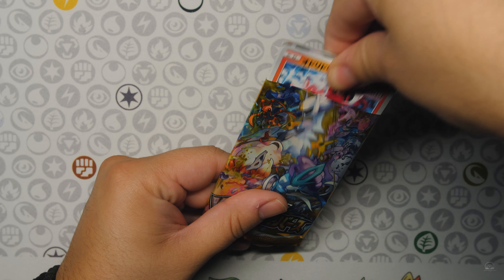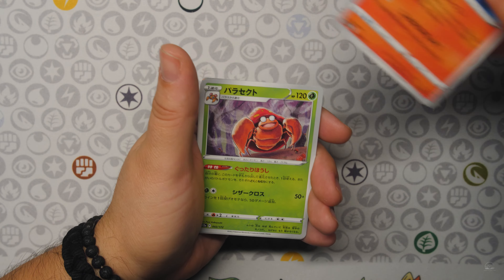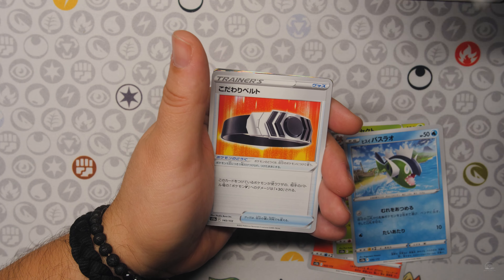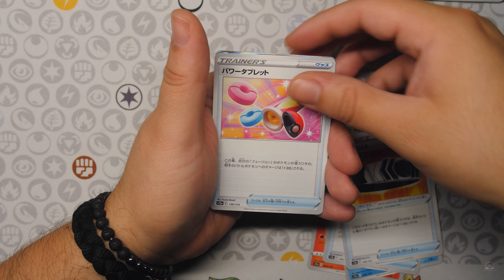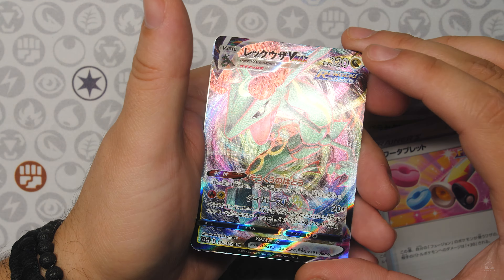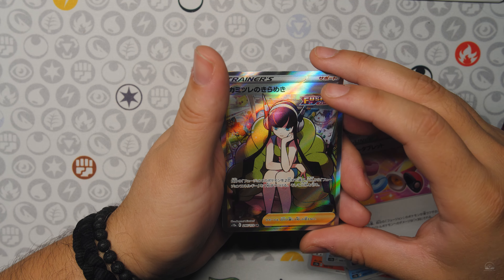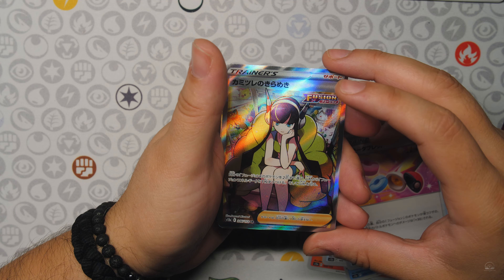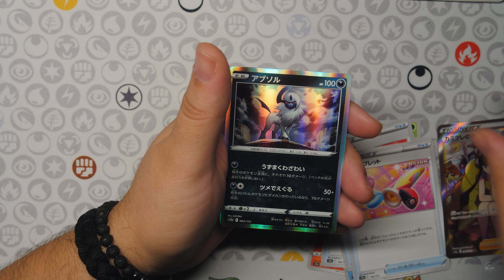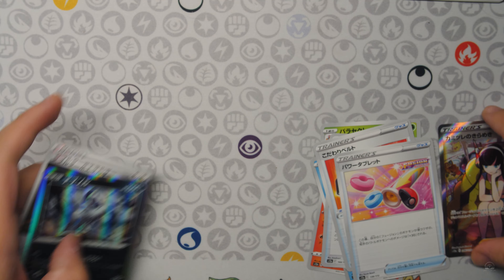Next pack — here's the little birdie, Parasite, Loss of Vacuum, Choice Belt, and Tablets. And a Rayquaza V-Max Rapid Strike — very nice. And an Elyse's Sparkle, full art Trainer, Secret Rare from Fusion Strike. Let's go! And we have our Hollows.